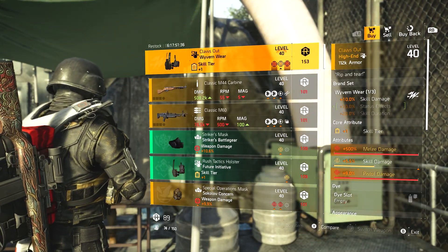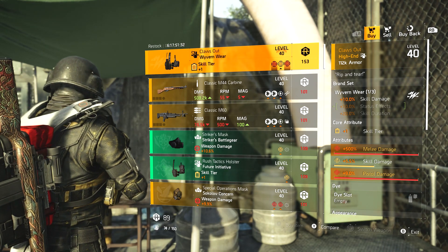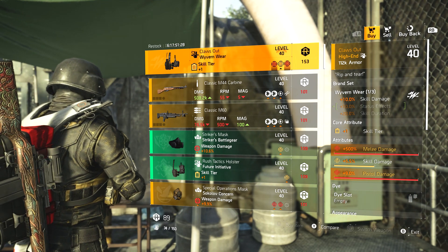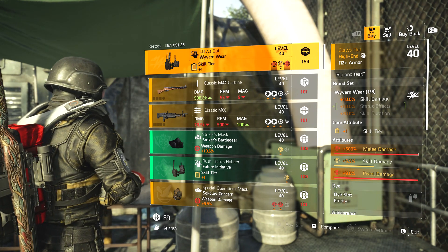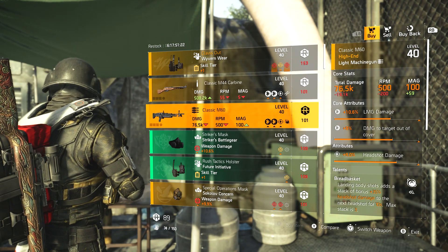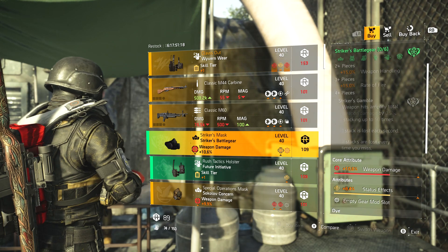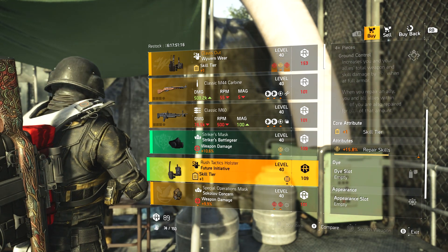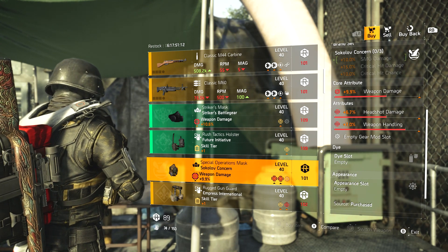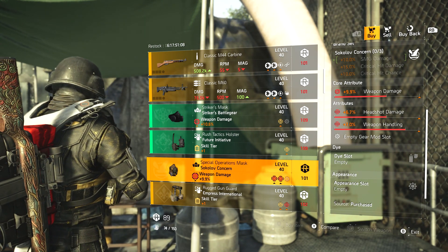DZ South last one — main entrance. We've got Claws Out Wyvern wear piece — melee damage, pistol damage, and skill damage — good if you're wanting a shield pistol build possibly. Classic M44 Carbine with Perpetuation. Classic M60 with Bread Basket. Striker's mask — weapon damage, status effects. Future Initiative holster with repair skills. Sokolov mask — weapon damage, headshot damage, weapon handling — not the holy grail of reds but still all reds, which is good.